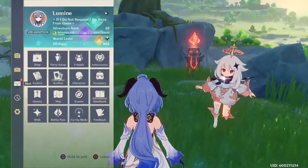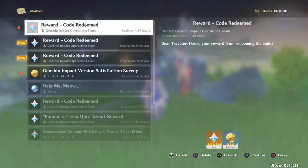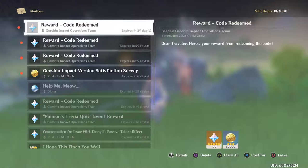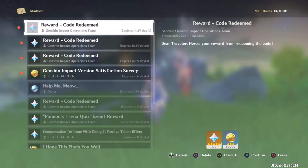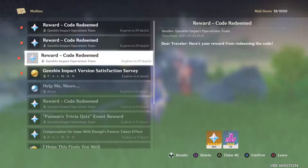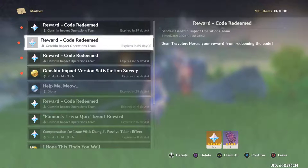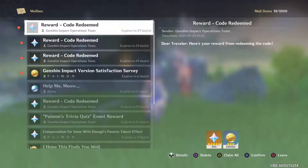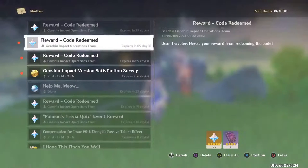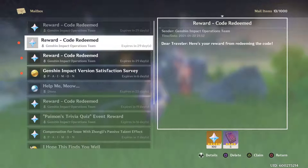As far as what the rewards are, let's go take a look — it's going to be in my mail. This is huge, absolutely huge. That's why you've got to do this right now. 300 Primogems, 300 Primogems, 10 Mystic Enhancement Ores, 5 Hero's Wit, and 50,000 Mora. Are you serious? Best loot ever. I've never seen codes this good before.